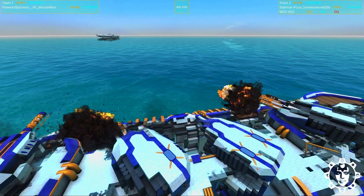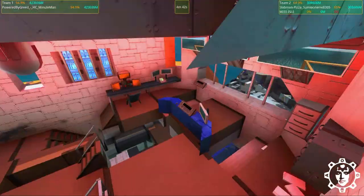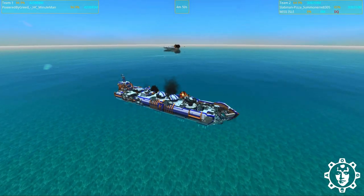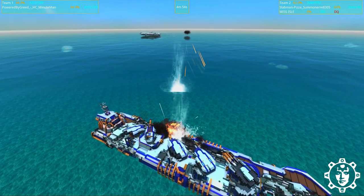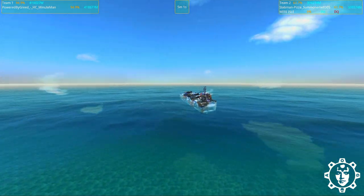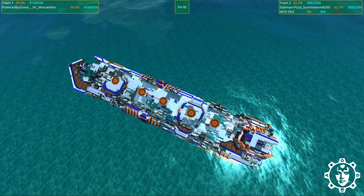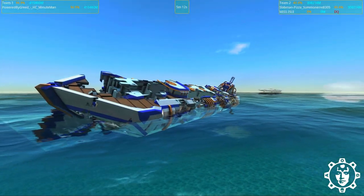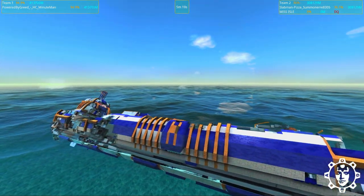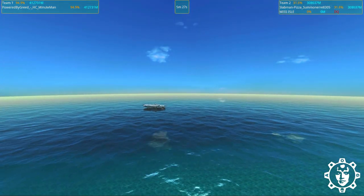It seems like all of these barrels are shooting blanks by now — sad. But in any case, it's the coolest looking nerf gun I've ever seen. Really love the bridge here too — it turns red lights on when damaged or in battle, which is pretty cool. We can see that Powered by Greed's HC Minutemen is at 94.9% — wow — and Slab Man Pizza is at 61%. And we have a killed AI. Pizza Summoner, very good job. In terms of combat capabilities, you definitely came in second here.